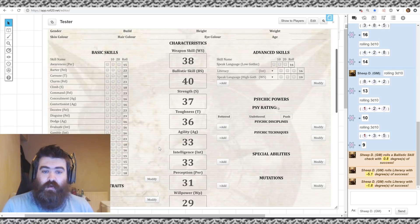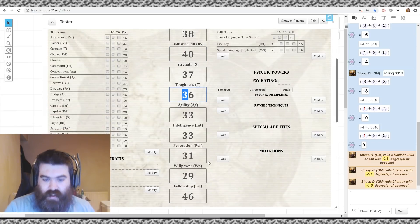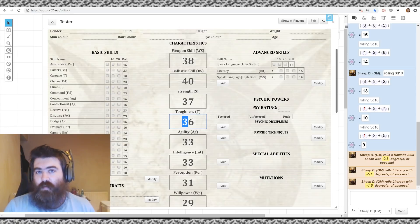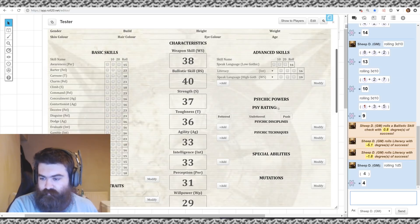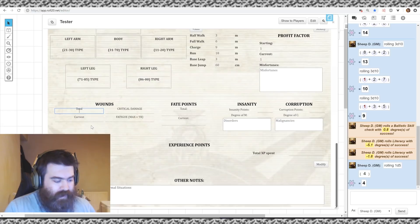The Toughness Bonus is 3 — doubled to 6 — plus 1d5. I rolled 4, so we get 10 total wounds, which we record on the sheet. Wounds are your hit points. Going below 10 wounds means you start taking critical damage — you can lose limbs, lose eyes, or die — which is pretty bad.